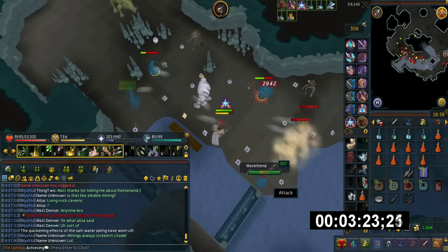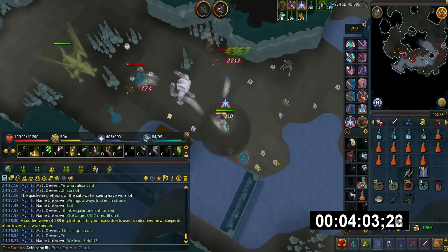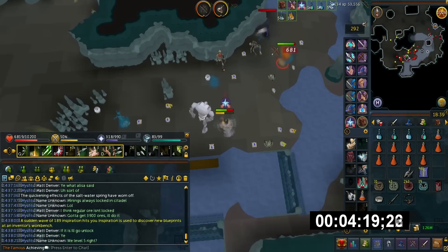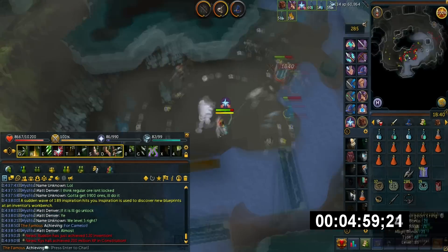I don't think it's worth it to have to go back to a Slayer Master and get another task — it does take a couple of minutes. Amulet of Xalots, as I've mentioned many times, is the best amulet for combat and Slayer training.